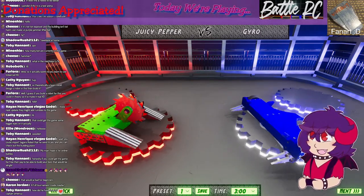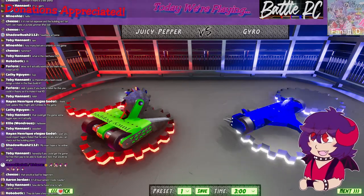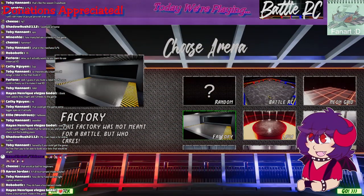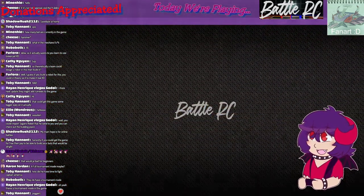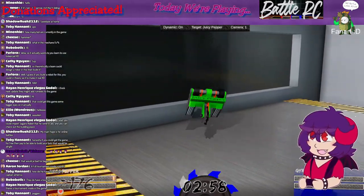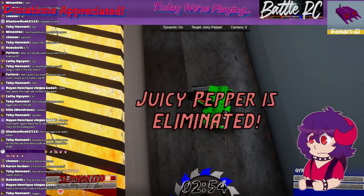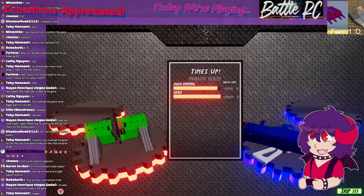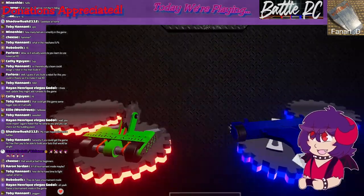They do have a tournament mode — we're going to check that out in just a moment! Let's play in the Factory first. Oh gosh, we got flung! Gyro — psychic forces! We got flung and Gyro hadn't even caught us with the bar in one of those shots, just flung us away. Crazy! Back to the main menu, let's have a look at the tournament.